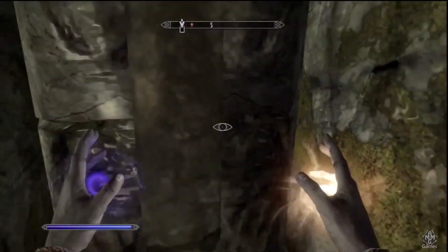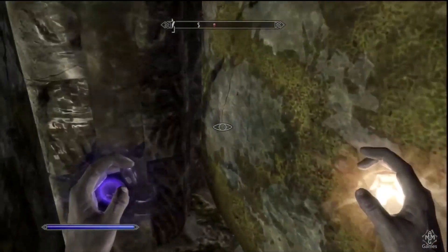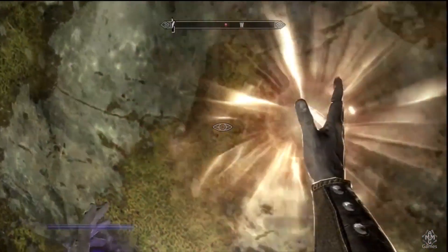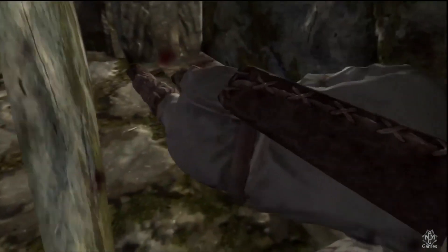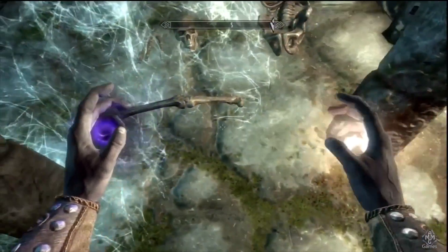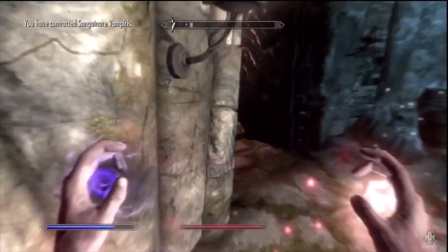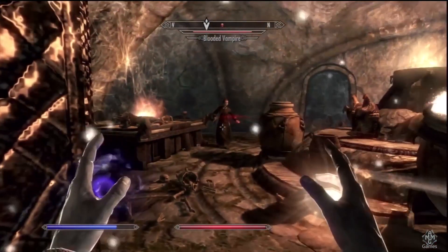So if you want an ebony sword kill him, otherwise run away. Don't attempt what I'm doing right now — I thought I could trap him in this circular part but that didn't go so well and I ended up dying. He hit me through the wall, which I didn't think could happen but it did. I would suggest sneaking past him with the key and unlocking the door, because he will follow you through this part.